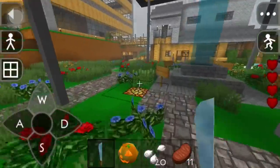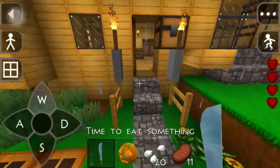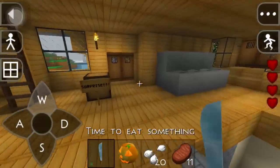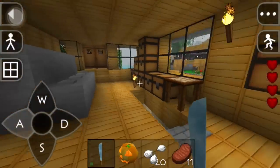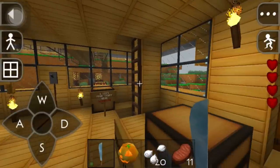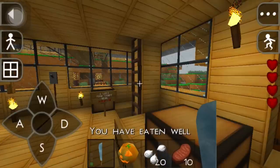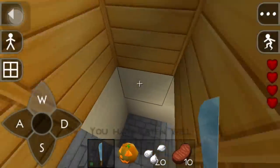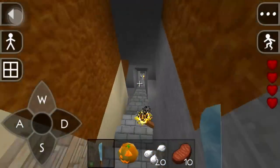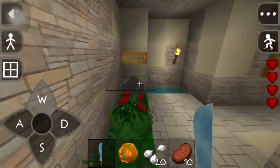This texture pack is not bad, it looks kind of cartoonish. It's gonna have to do — yeah, it is kind of bright. I don't think we're gonna keep this texture pack, we might switch to another one. But anyway, let's go downstairs and get to work on our farm. We still gotta get another horse too.